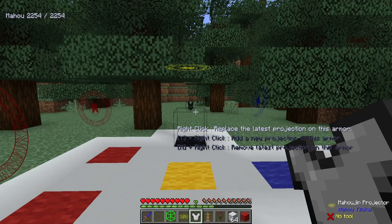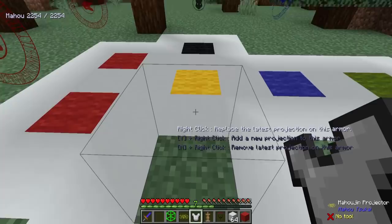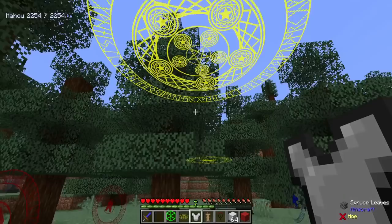You need some kind of armor — whether it be enchanted or not makes no difference. I'm in survival mode, and just by hovering over any of these it gives you information: right-click to replace the latest projection on this armor, or Y and right-click to add a new projection to the armor. So you can stack multiple projections.